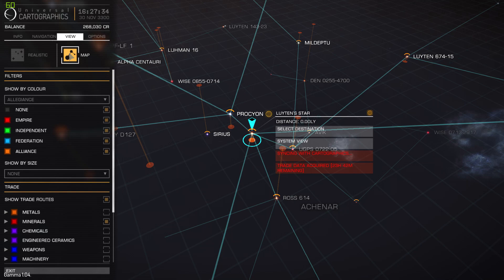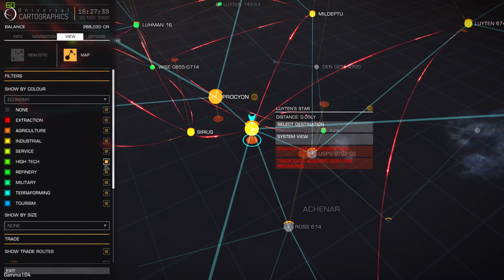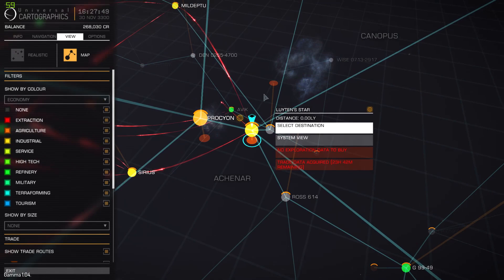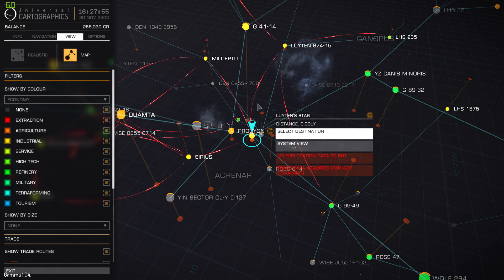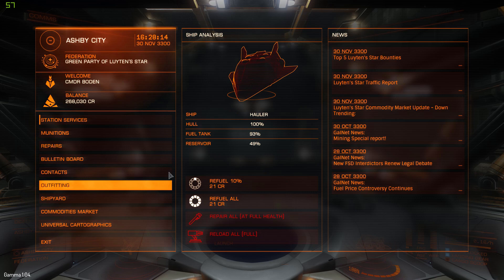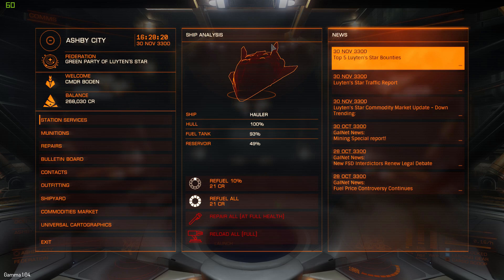So we're in Leuton's Star. If we go to the map and click economy, you can see this place is actually industrial. A lot of people think that because it's industrial, it only deals with industry. However, some star systems are going to have an industrial starport and an agriculture starport. Sol has service and industrial starports, and other systems have like three different types of economies — an agriculture starport, an industrial starport, and even a military starport. So don't think you can't trade in-system, especially when in this system there are two industrial starports that can earn each other money.